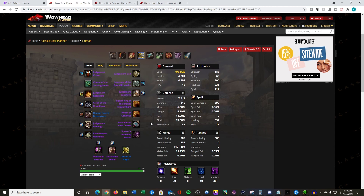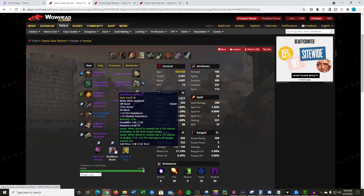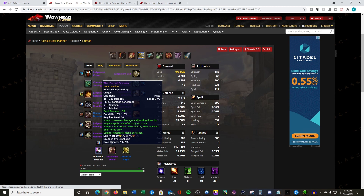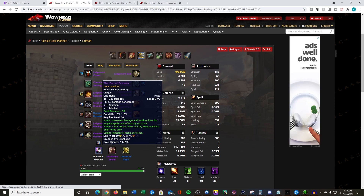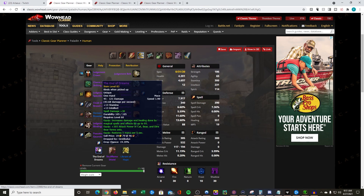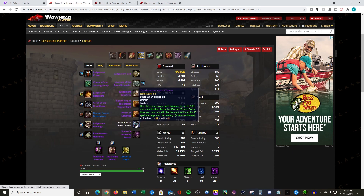Moving on, I have Stylin's Impending Scarab, and Force of Will is a great alternative if you need to reduce damage taken. Then we get into the specific key items: Zandalarian Hero Charm, Wrath of Cenarius, a spell power weapon, Skull Flame Shield, and Demon Forge Breastplate. We've covered Skull Flame and Demon Forge. For the weapon, this is your one chance to get a huge spell power item — End of Dreams, Lock and Mirror, Wraith Blade, or even something like Mage Blade with a +30 spell power enchant gives you 70 spell power. It's a very easy way to stack spell power.